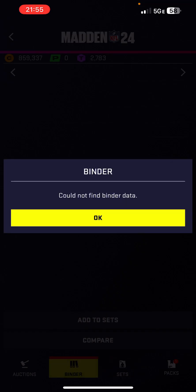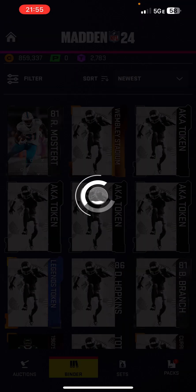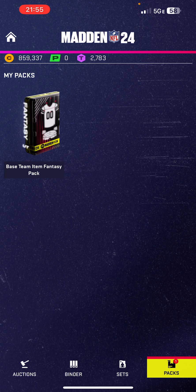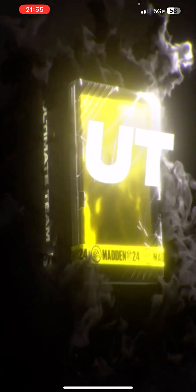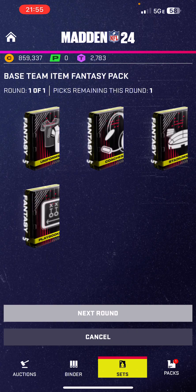It says it's not available on my binder, but the base team item fantasy pack — it opens and then I pick one. I get coaches, unis, stadiums, and playbooks.